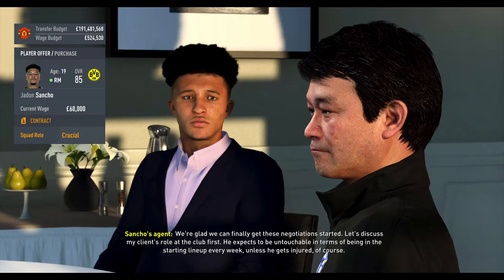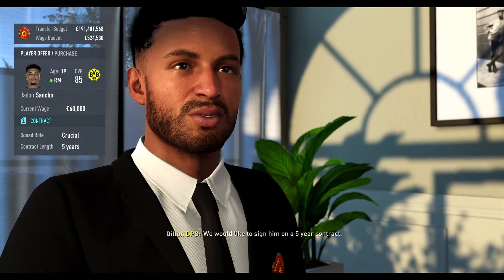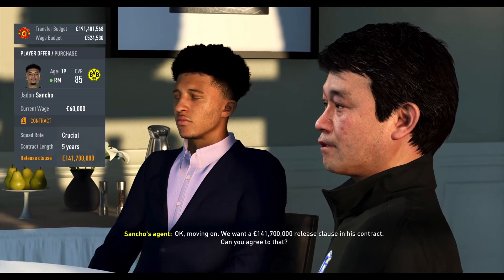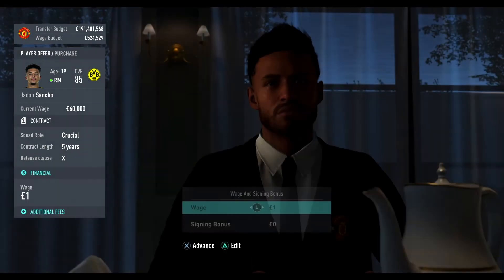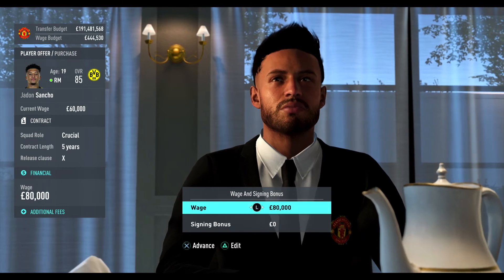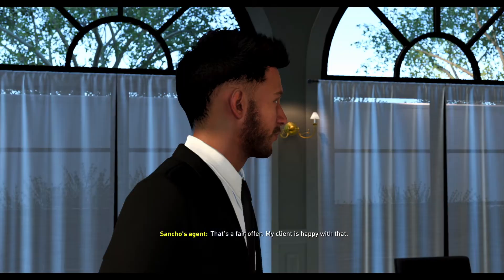We need this guy so I'm going straight in to negotiate his contract. His wages and contract come up — we're going to be crucial. Trying to get him down to a five-year deal. They ask for a release clause of 141 million — no way. He's currently on 60k so I'll offer 80k wages. He signs and didn't even ask for a bonus. That was too easy!